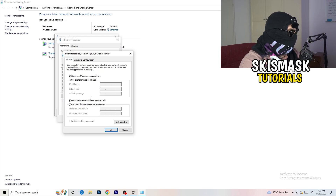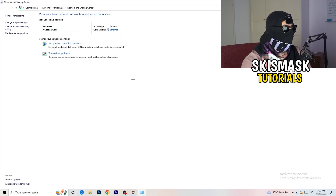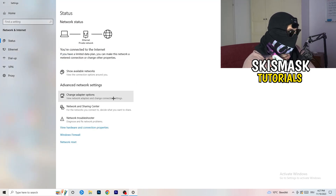In Properties, scroll down to Internet Protocol Version 4 (TCP/IPv4). Go to 'Use the following IP address' and enter your settings. For the Preferred DNS Server, enable 'Use the following DNS server addresses.' Type in 8.8.8.8 for the DNS. You'll need to Google your specific DNS server address, type it in, and then click Apply and OK.